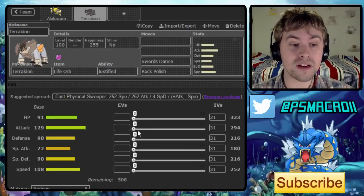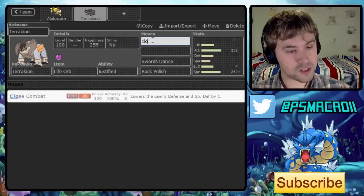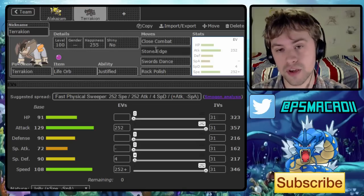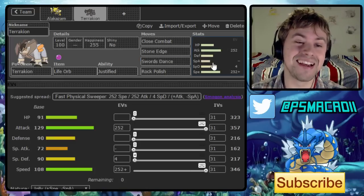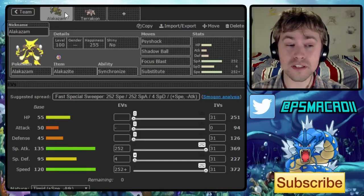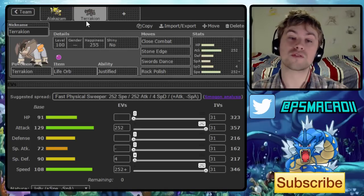We're going to go for a Jolly nature with Close Combat and Stone Edge for really nice overall neutral coverage. We obviously have to deal with Stone Edge misses, but sometimes you've got to deal with those. This will allow us to handle offensive teams and also very defensive teams. Alakazam handles offensive teams really well because it outspeeds a lot of them, so Terrakion will help a lot with the more defensive ones that Alakazam struggles with a little bit.